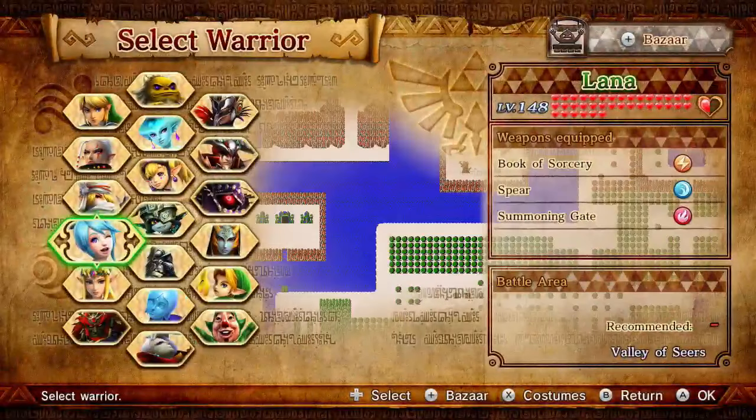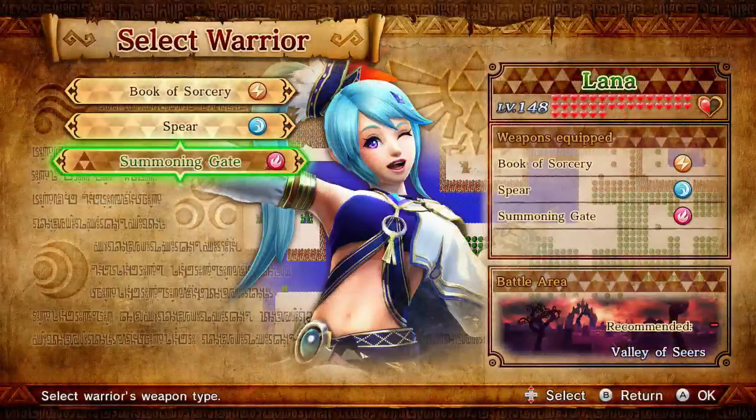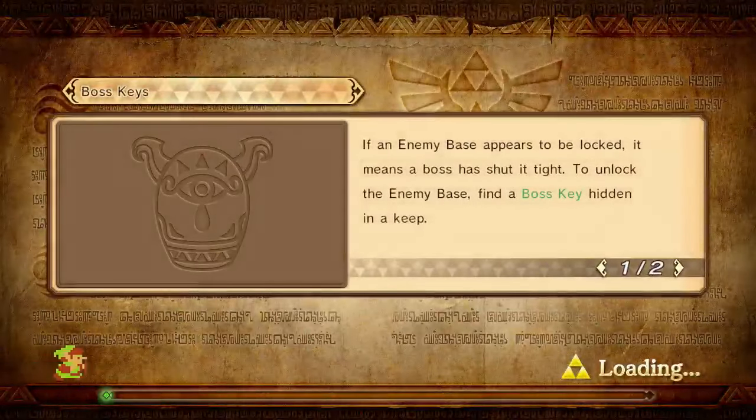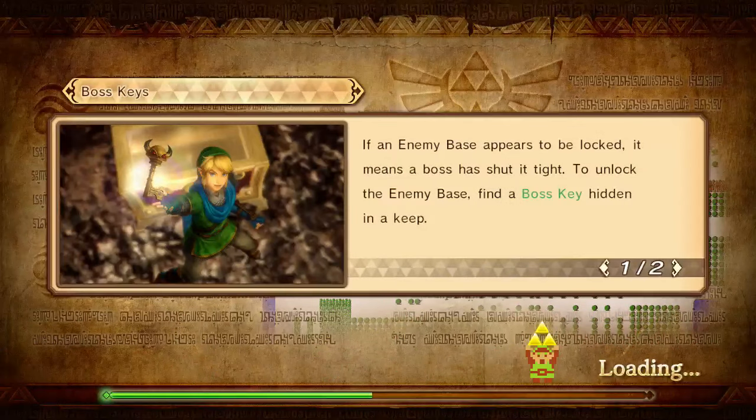The first thing you want to do is choose your character — I'm choosing Lana as the example. You want to use the Gate of Souls, or whatever your highest attack weapon is, and make sure the weapon has the Rupees Plus ability. Also make sure your character is high level, because even if you recreate the glitch it doesn't matter if you can't beat the mission in time — there is a time limit and you have to hit hard.